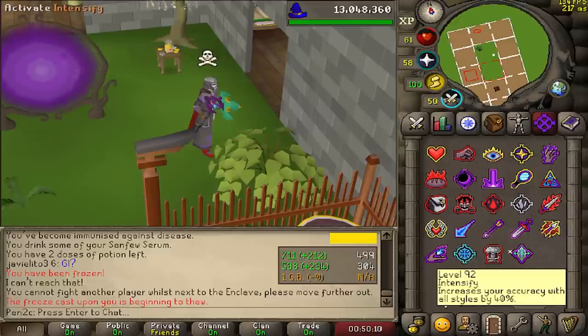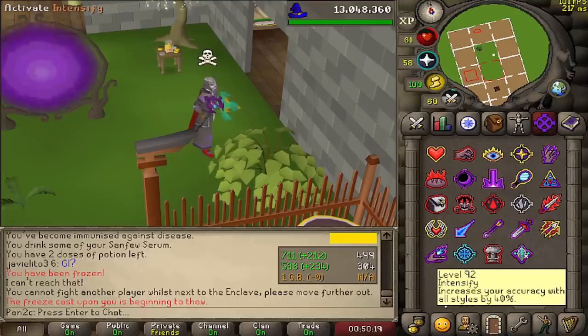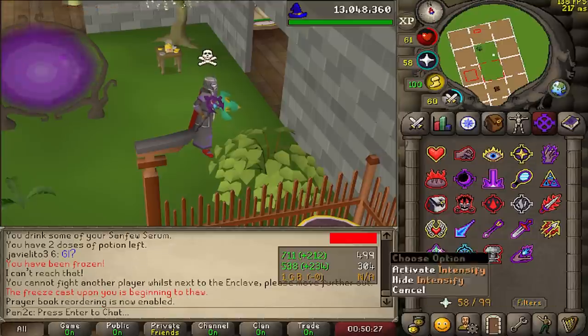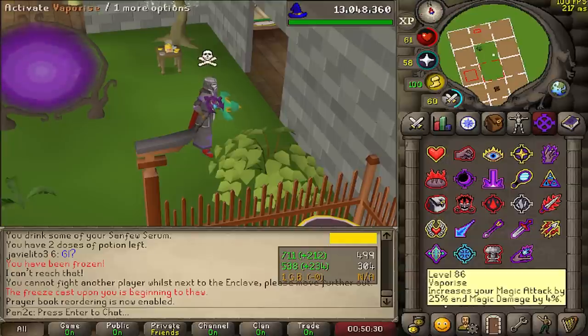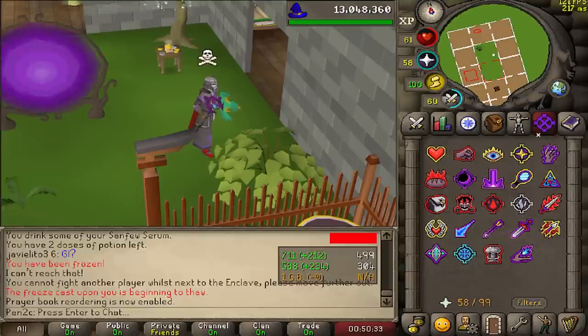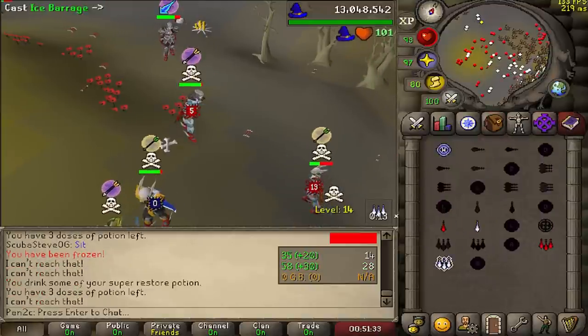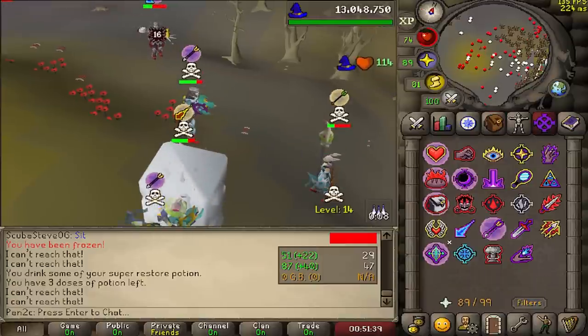I just realized Jagex changed this prayer to 40 accuracy with all styles. I'm confident this is going to be useless for ranged and melee, but for magic — compared to this one: magic attack by 25 and damage by 4 — I'm pretty sure this is going to be better for magic. Enable reordering and just put this over here — that can be our new magic prayer. Yeah, 40 accuracy is just so much better; it kind of makes the other one obsolete. Let's see how often we splash with this magic.